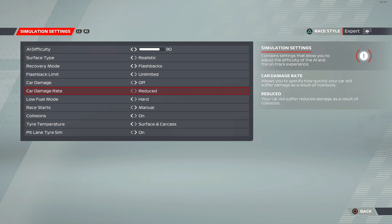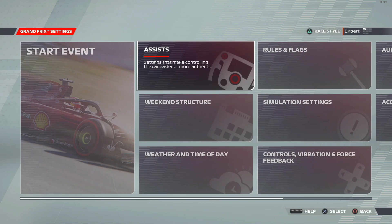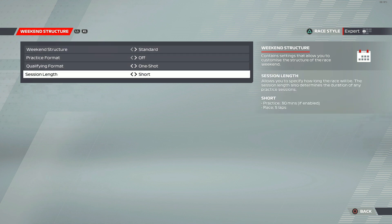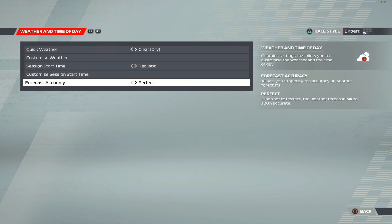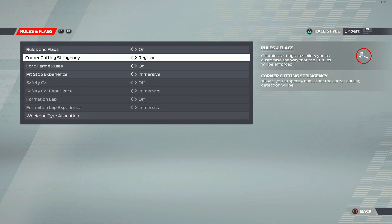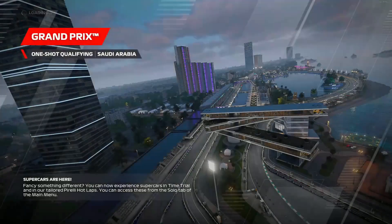Surface type should be realistic, give yourself flashbacks — probably a good idea. Make sure the race style in the top right is set to Expert — very important. Assists should reflect whatever you normally run. Weekend structure: qualifying one shot, no practice, standard session. Race length doesn't matter because you're not even going to enter the race — it's only about qualifying.